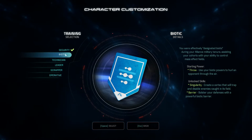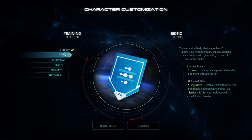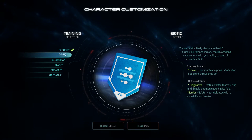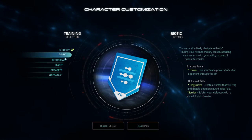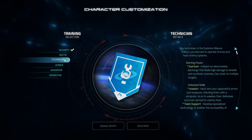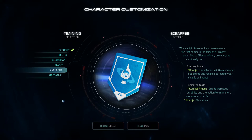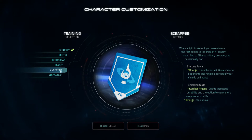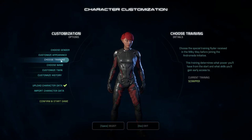In my Mass Effect 1, 2 and 3 series I was more of a mixed Tech Biotic type, so I wanted to try something a little bit different and a Scrapper sounded good. I felt it matched the look of the character — fiery red hair and all. Those are just your starting point though. You get to customize your character any way you like as you go on. You don't get pigeonholed the way you did in Mass Effect 1, 2, and 3, so that's positive.